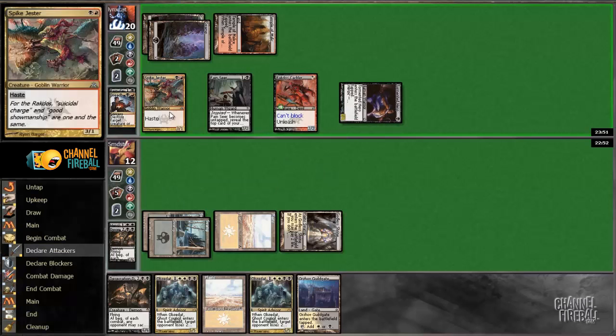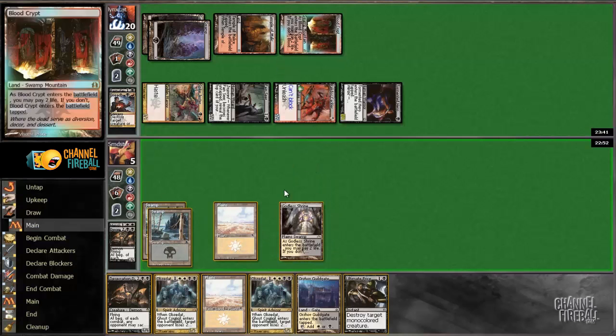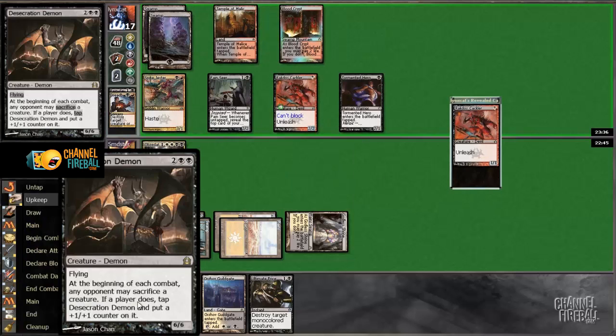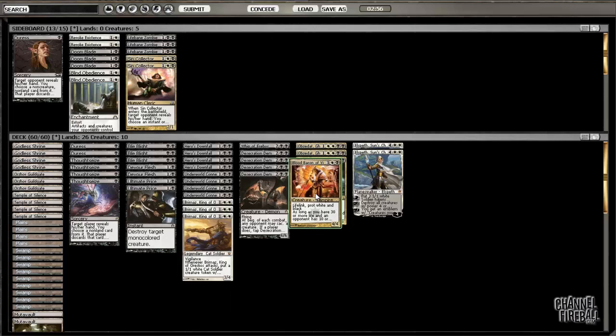Alright. So we're gonna go to 5, and then we could go back up to 7 theoretically, which I think is what we're gonna have to do. We're gonna be in really bad shape. I think we're just gonna have to play Obzedat and not blink it. He can attack and we go to 1. But if we play the Demon, we're just dead on board. And it's very likely we're dead anyway — yep. Well, that was a pretty strong curve.